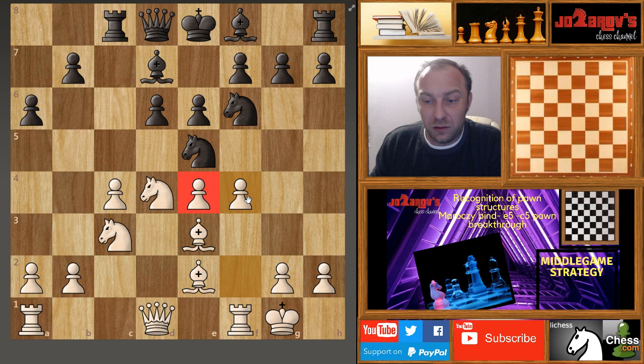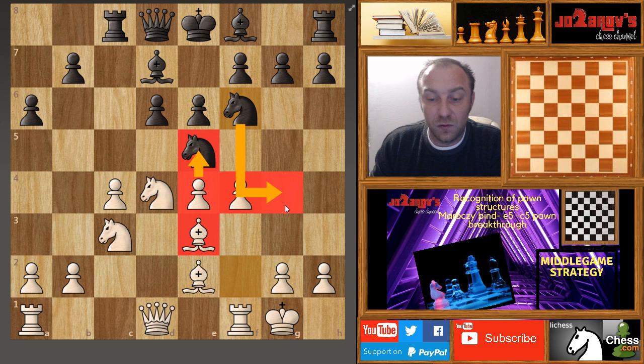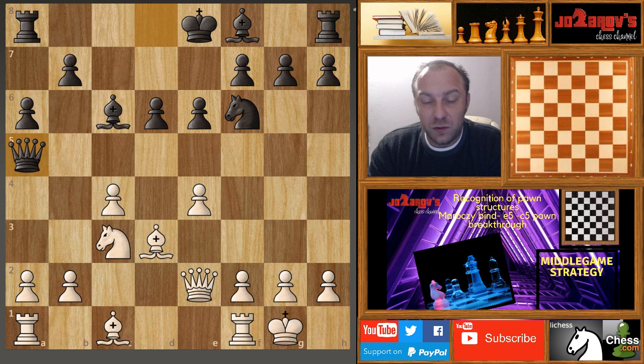After rook on c8, we have the f4 possibility — we have e4 and f4, creating this e5 pawn breakthrough again in the Maroxi Bind setup. You should be careful sometimes when playing f4 because you could have a lone bishop on e3 with knight on g4 ideas, but that wasn't possible here because the queen on d1 and bishop on e2 cover the g4 square twice. This f4 idea was a very strong move by the talented Jan-Krzysztof Duda.